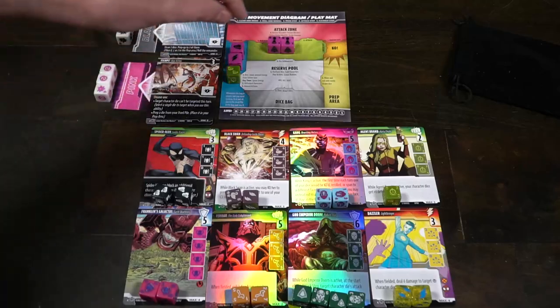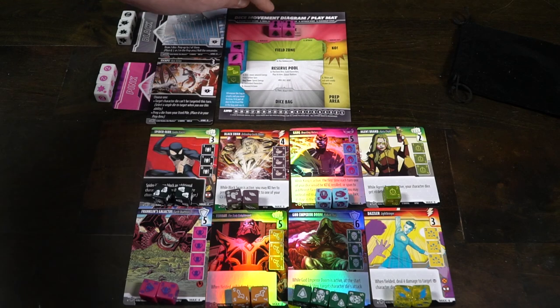If I had a character in my field zone, I could choose to attack with it by pushing it up into the attack zone. My opponent can then choose to block. If the attack is unblocked, the opponent takes the damage - you each have 20 health, so a 3-attack character takes 3 health off - and the attacking character moves to the used zone, eventually coming back into my bag to be rolled and brought out again.